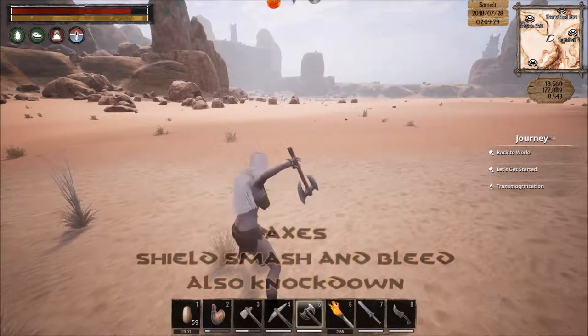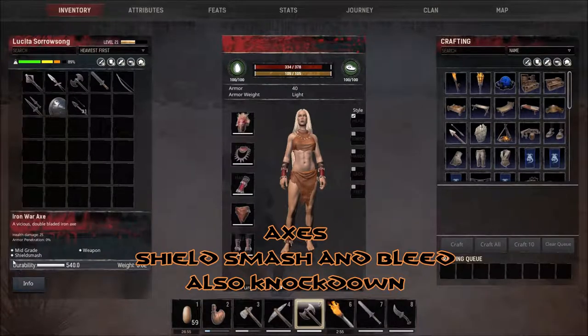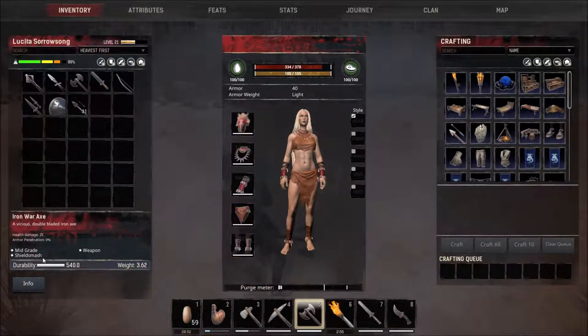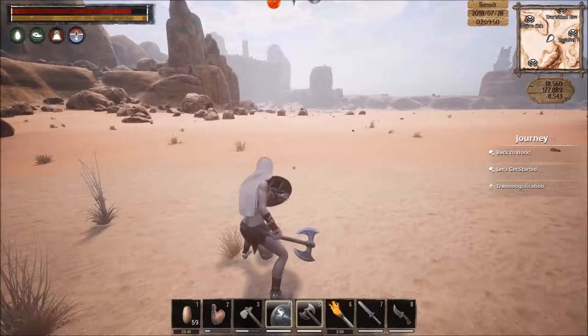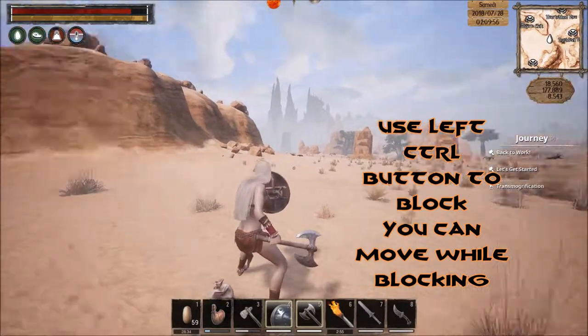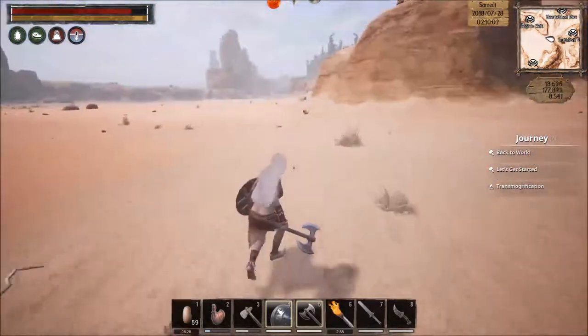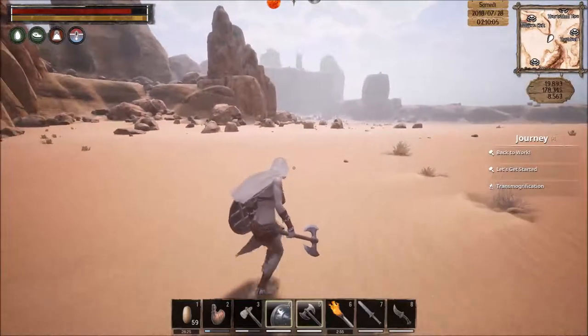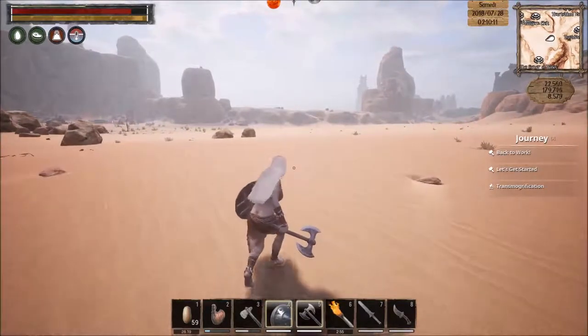Iron war axe. The iron war axe is one-handed, as you can see. When we look at it, it does shield smash. So if something comes up against you with a shield, you can smash them. This is also used in conjunction with a shield — she's got an iron targe right here. The way you block with that is with control. She's blocking. Now, if they have something with shield smash, like a mace or something with sunder, they can cause some problems too.